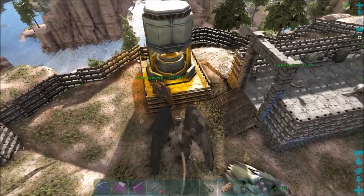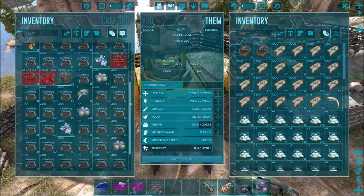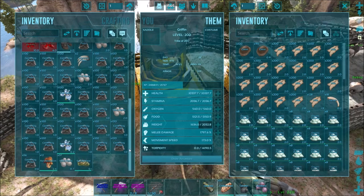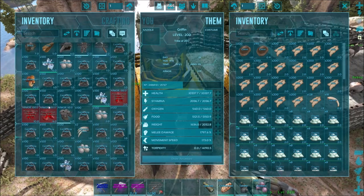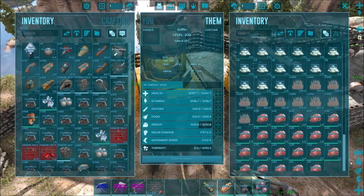So I got a bunch of cementing paste all gathered up, as you can see here. I just cleared out all the beaver dams I could find. I got a lot of cementing paste — silk pearls, rare flowers, mushrooms, all that sort of stuff. I did get attacked a bunch, so I broke a lot of my armor, so I will have to fix that.